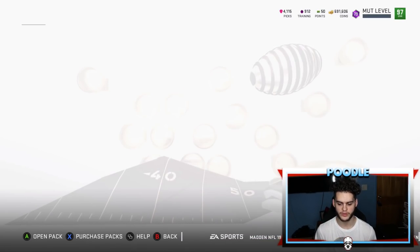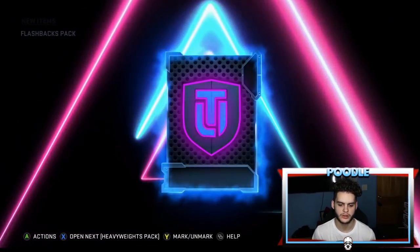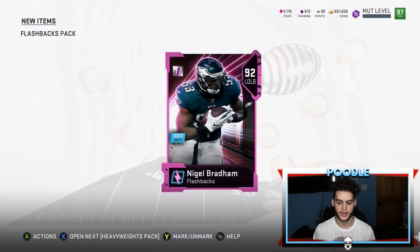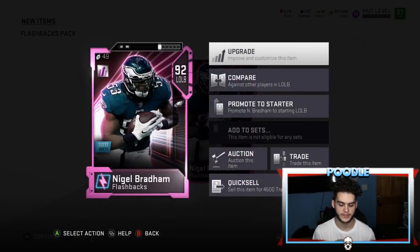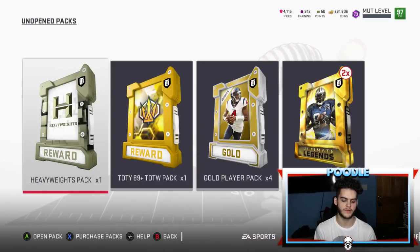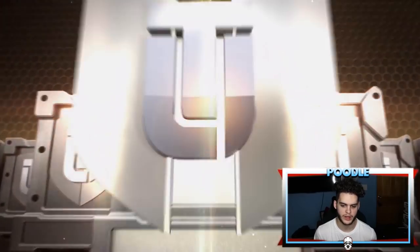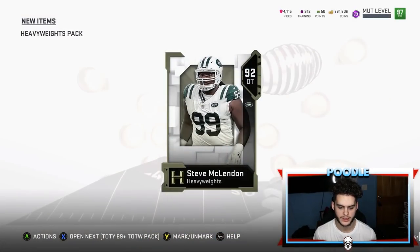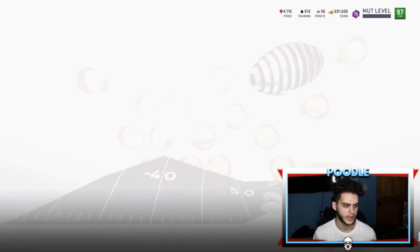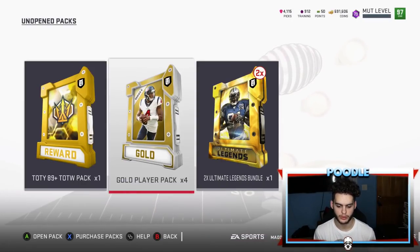Let's break open the flashback pack. Anything out of these packs is kind of a dub — trying to clean out the binder. 92 Nigel Bradham — that's 4,500 training, I'm pretty sure that's a bigger one. I'm pretty sure I made some on that. Obviously it's a binder clean-out so I'm not gonna lose anything. And there's a big one — 92 Steve McLendon. These aren't even the bangers; the bangers are gonna be the last five — the ultimate legend packs and the gold player packs.